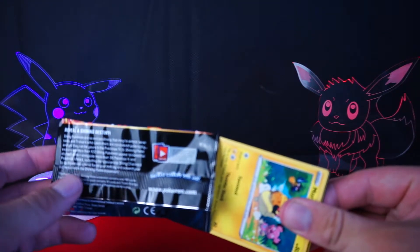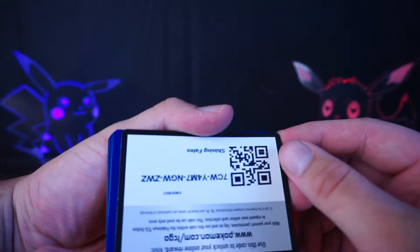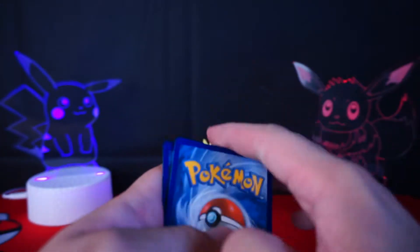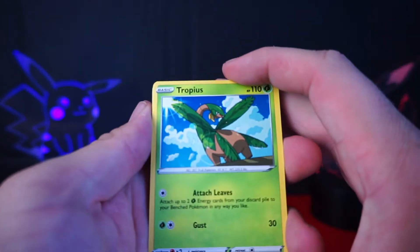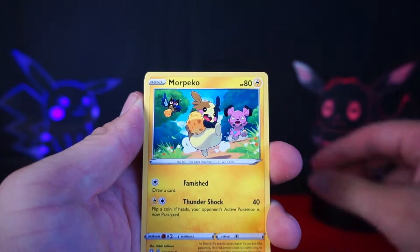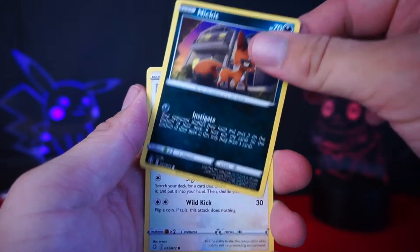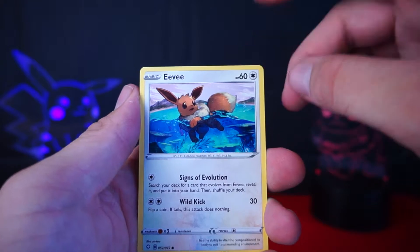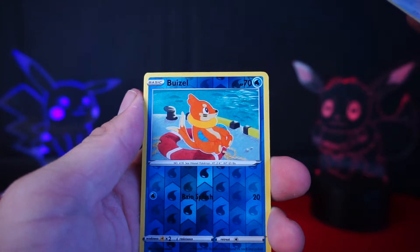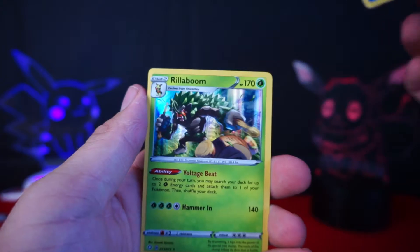Is it just me or are the Shining Fates packs just so much sturdier? That took me so long to pull those cards out — I was trying to preserve the pack but still had to split it a little in the back. We have the Tropius, Ball Guy, and Thawacky as uncommons, then Morpeko, Snom, Horsea, Nickit — I still love saying that thing's name — regular Eevee, and then the Floatzel reverse. Still no luck, but we finally get something — a Hollow Rillaboom.